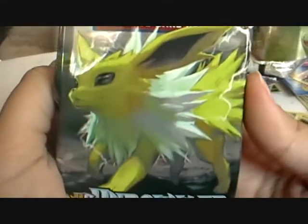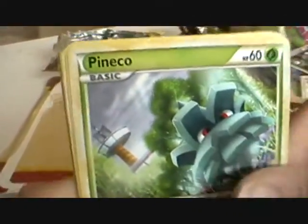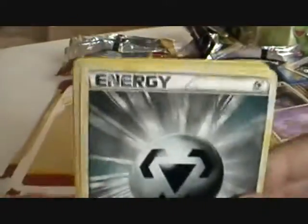Jolteon — he's the noblest of the noble. Start with the Stunky, Pineco, Makuhita, Murkrow again — that's like my hundredth Murkrow. Aeron, Scyther — my ten-millionth Scyther. Muk. Metal Energy again.